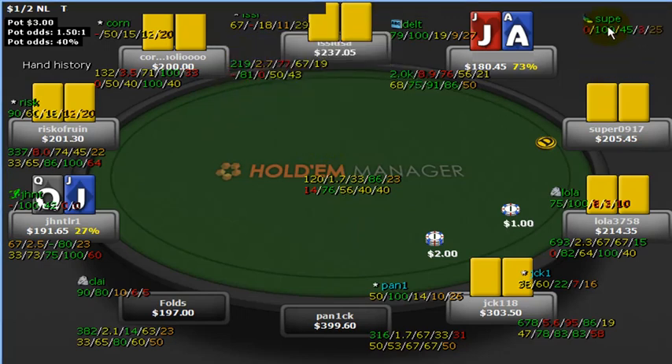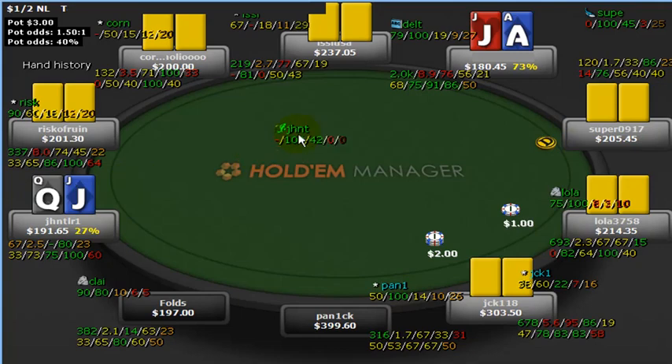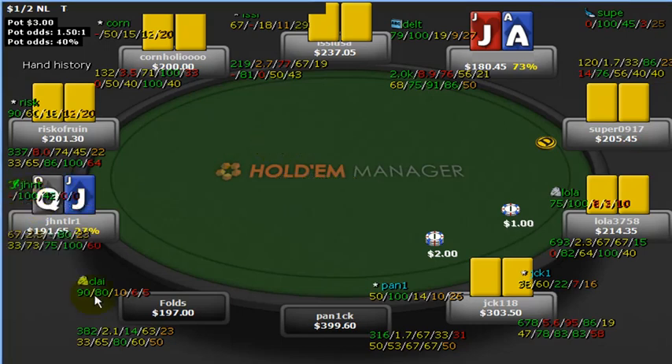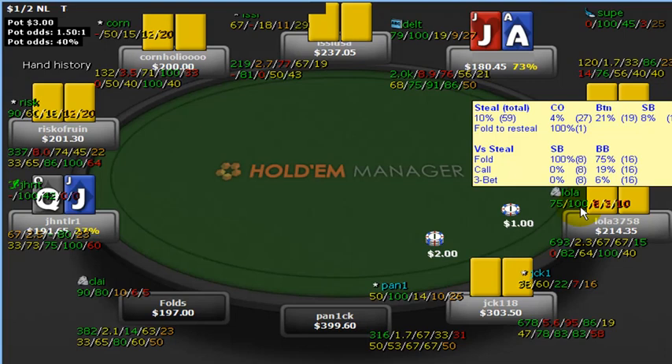Any time you see the whale stats, you know that's a good place to be, especially if you see multiple ones. We've also got a typical fish over here — he's played 42% of all hands and never raised. We only have 67 hands on him, but that's very indicative of how this guy plays. We do have a couple of rocks, and when they are in the blinds behind you, that's decent because you're going to be taking those blinds down a lot with your steal raises.